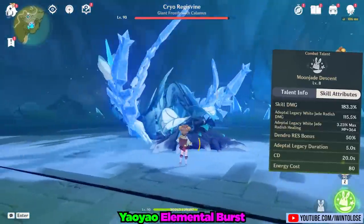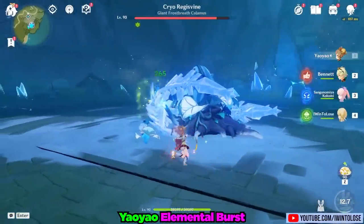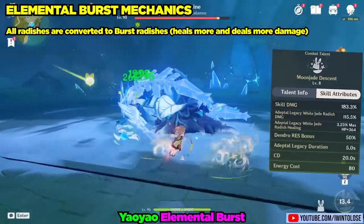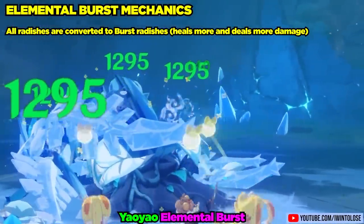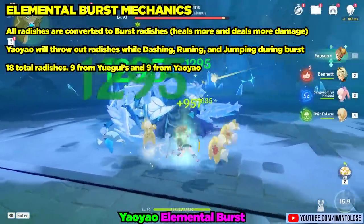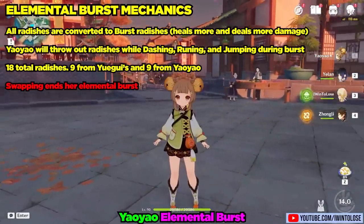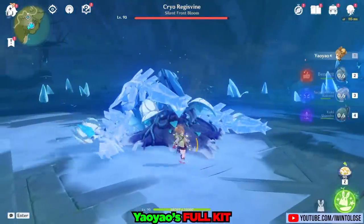Up next is her elemental burst, Moon Jade Descent. It's a very peculiar elemental burst costing 80 energy, with 5 seconds of uptime and a 20-second cooldown. All radishes are converted into the souped-up Adeptal Legacy White Jade Radishes, dealing an insane 1,295 damage on crit. Yao Yao dashing or jumping will also throw out radishes — 18 in total, with 3 Yue Gui's throwing 9 and Yao Yao herself throwing 9. Sadly, if you swap Yao Yao out during her burst, it ends prematurely.